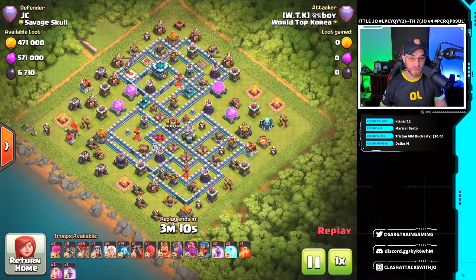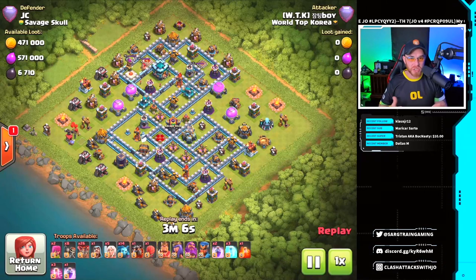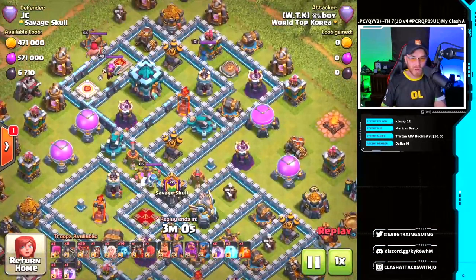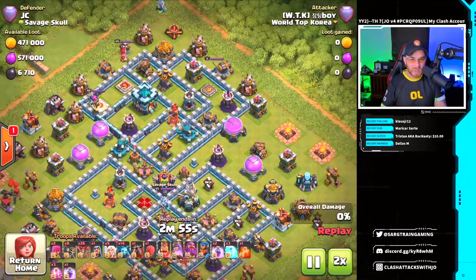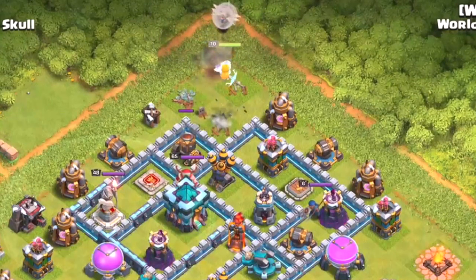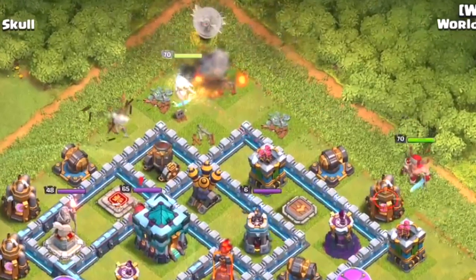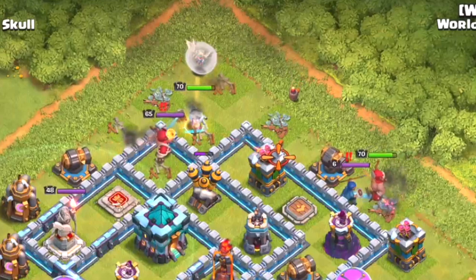For our final attack, JC shares this defense — it was actually his base. This is a LaLo attack. We're gonna see a nice queen charge at the beginning, and the main focal point is to get this town hall down. It's a stage one Town Hall 13 with a couple of scattershots around it. The queen is dropped up in the northern point, a balloon drop to seek out an air mine, then healers are placed. The queen works her way through buildings to get into the town hall's location.